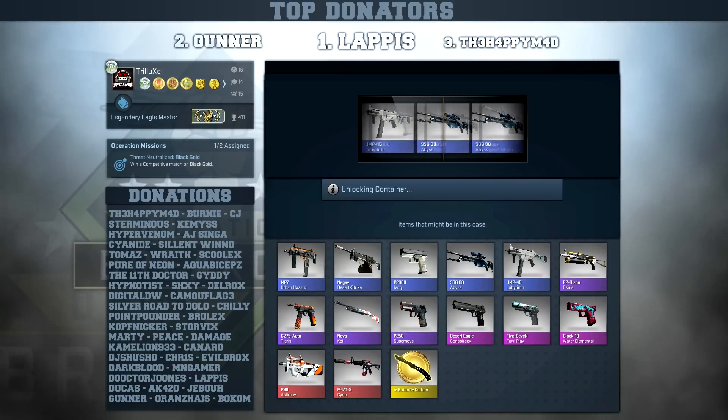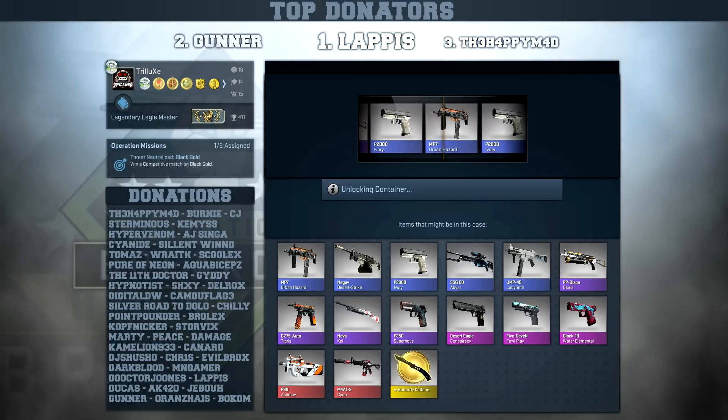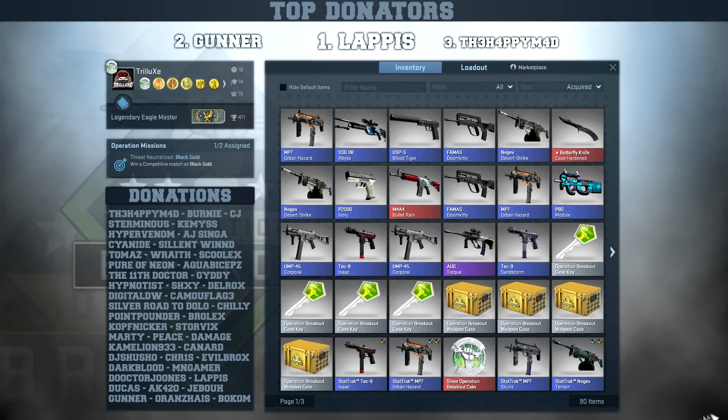Maybe we'll get another good drop. PP Bison Osiris flies by, but I got that in stat-trak already so that's fine. It will be another MP7 Urban Hazard. Four more cases to go.